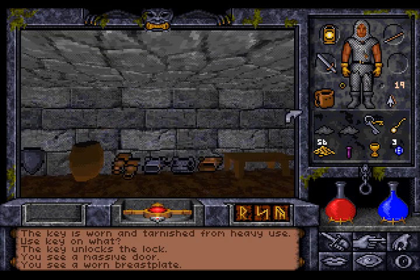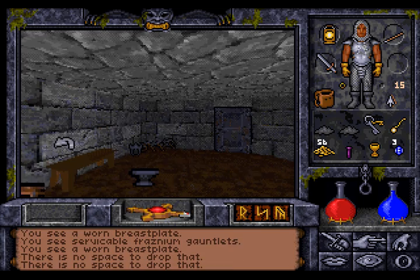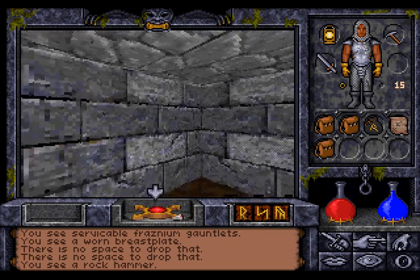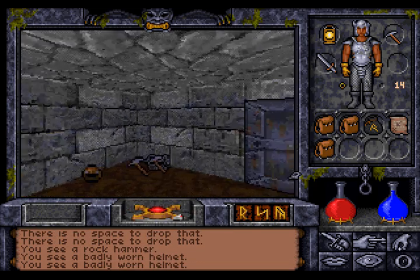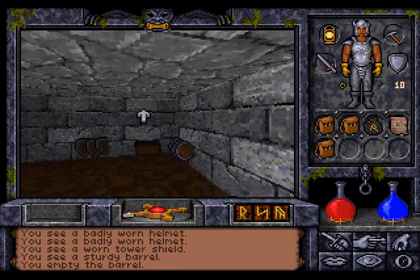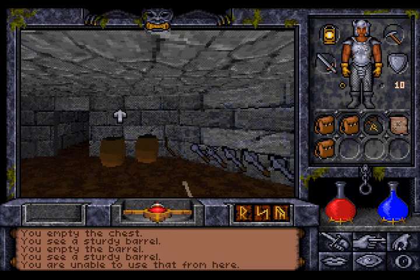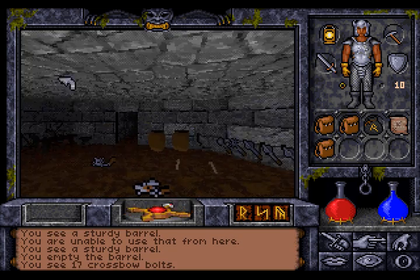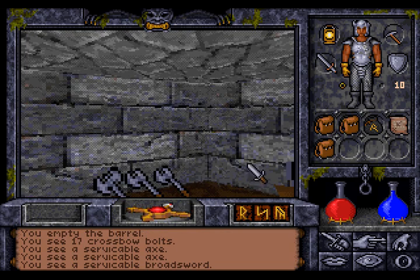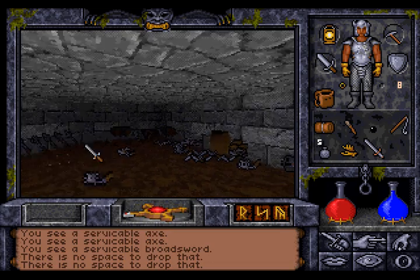So what do we find in here? A worn breastplate — we're going to use that. Take the breastplate. What do we have here? A rock hammer — that is nice, we're going to use that. What else do we find here? A helmet — badly worn, but we're going to take it. And a shield — a tower shield, great. Just some rubbish in there. A chest with just some leather armor, we don't need that. Just some missile weapons in the barrel, we don't need them. We got some axes here and — that's what I was looking for — a longsword and a broadsword. Broadsword is actually better than a longsword. So we don't need the short sword anymore, drop it.